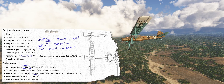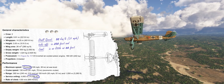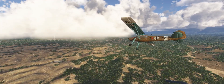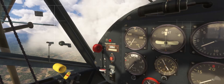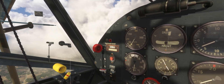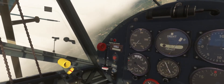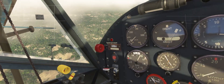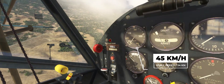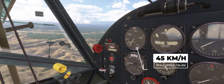Due to its design, it is able to fly at very low speeds, even below 30 knots. Let's test it. In fact, with the flaps extended and under optimal conditions, it stalls at 45 km per hour, or 24 knots.